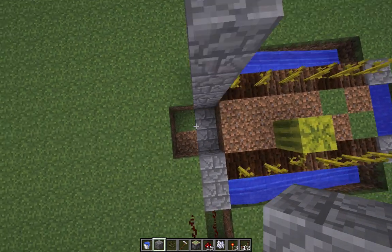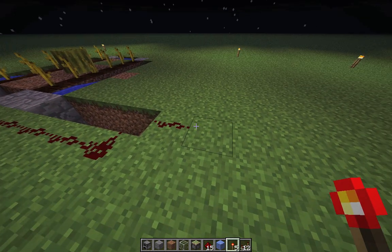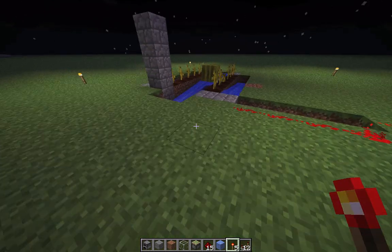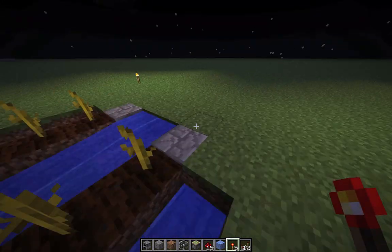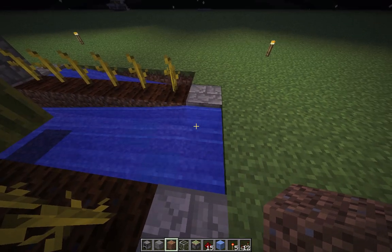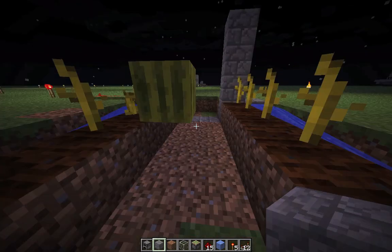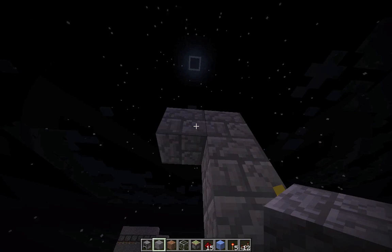I'll build three up. Clean things up a little. Place some torches. I'll remove the water sources for now — they will just push me around while I try to place these sticky pistons.